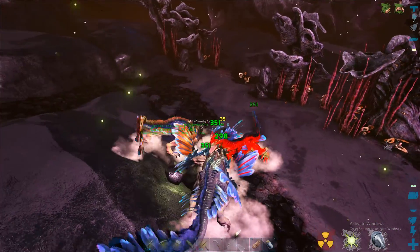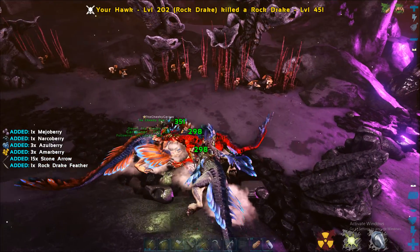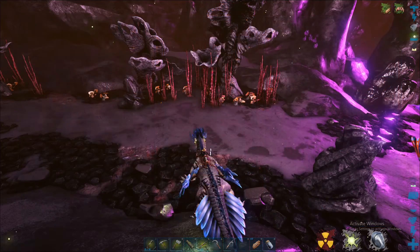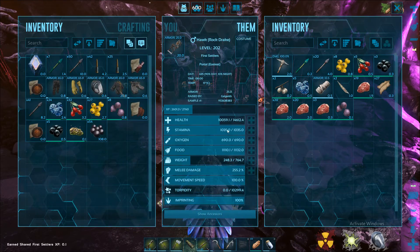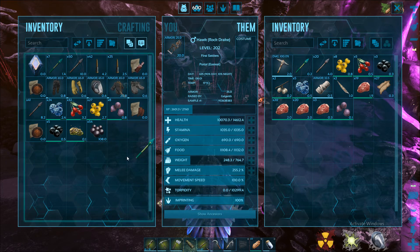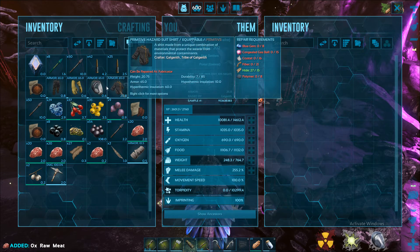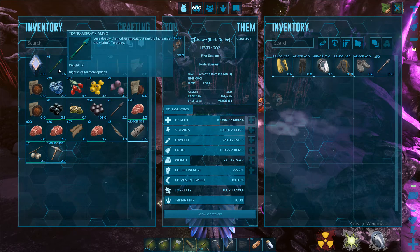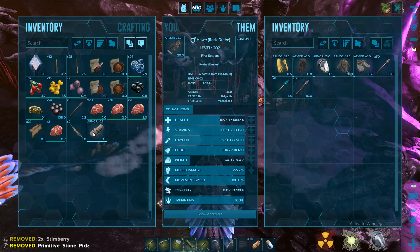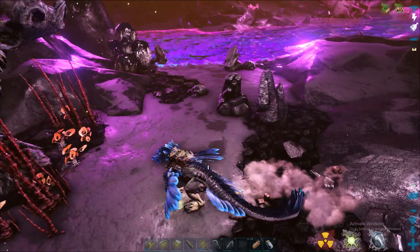This guy is awesome — I'm gonna kill him but he's so beautiful, I don't want to kill him. My rock drake's barely got any weight on him. Let's just keep getting pearls in because we're probably not going to come back here for pearls. I should probably dump some of my stuff on him.